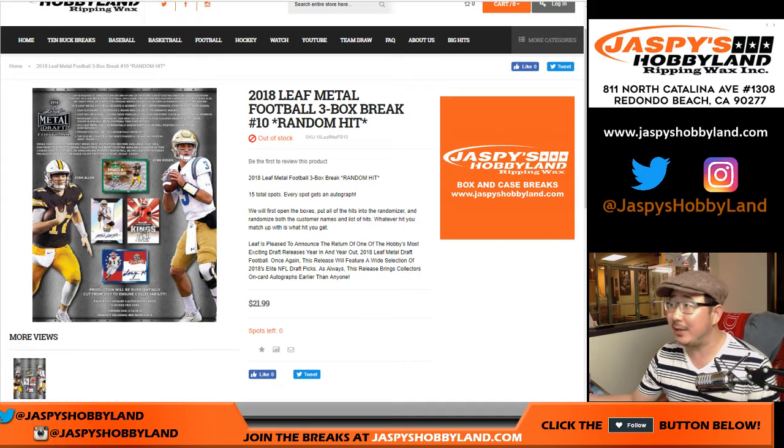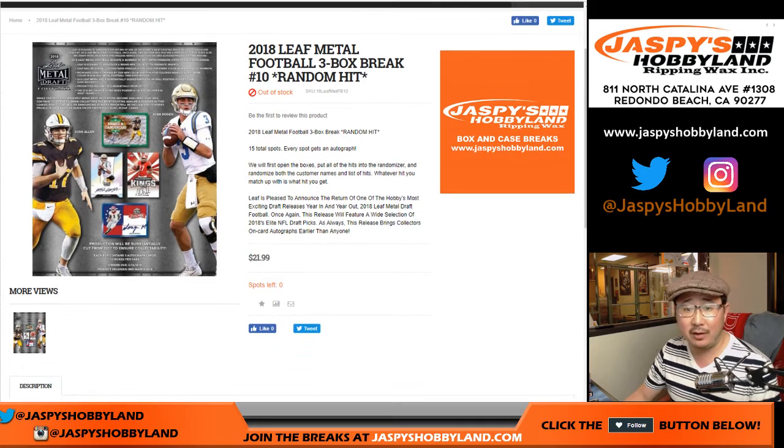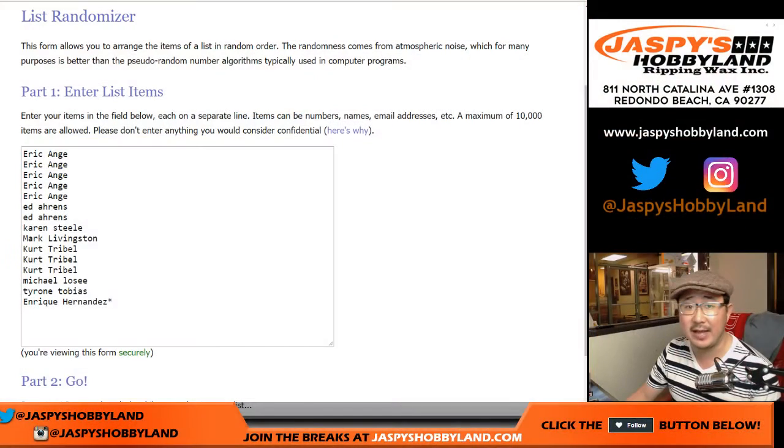Good evening everyone, Joe for jazbeeshobbyland.com. We are rocking and rolling through this 2018 Leaf Metal Draft Football. It's another three box random hit break number 10 — the last three boxes of this particular case. We posted breaks 11 and 12, and the next two breaks are from a fresh case. Check it out on jazbeeshobbyland.com.